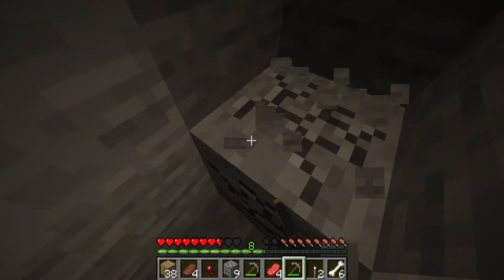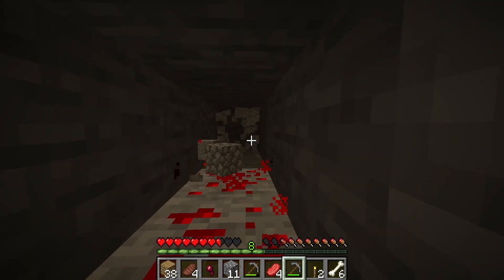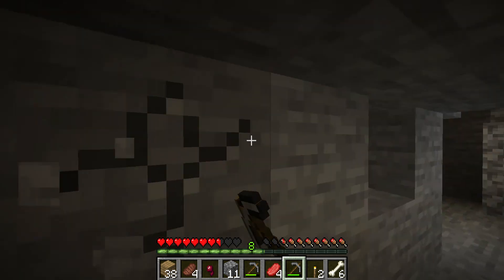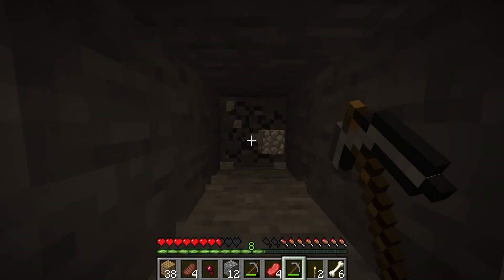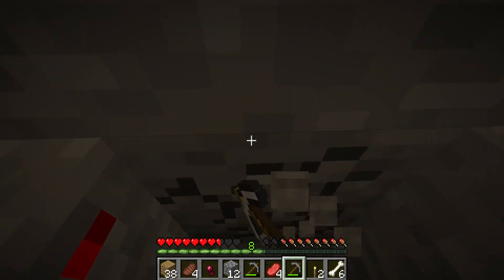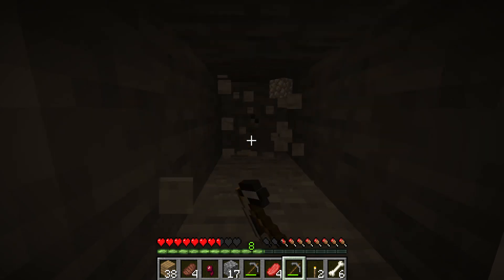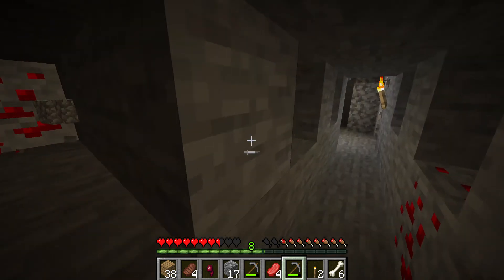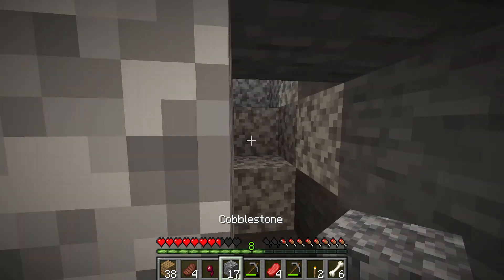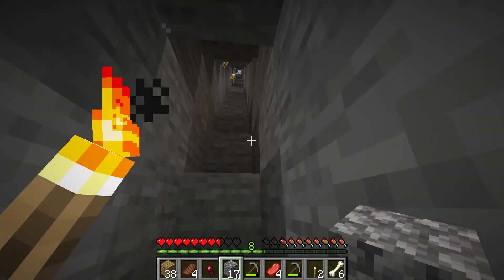I'm just not used to how smooth this is. And we already found redstone — that's decent, I'd say. I mean, it's not diamonds. This is the strip mining process — it works like this, you just do this for ages and then you find diamonds. At least that's how it works in Bedrock Edition. Let's go make ourselves an iron pickaxe.